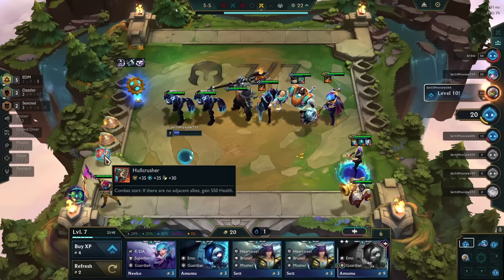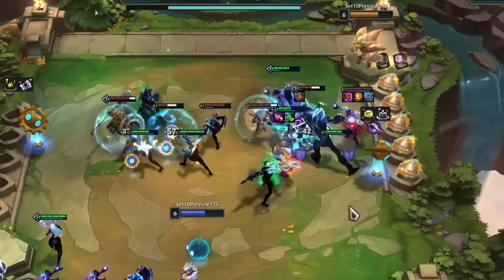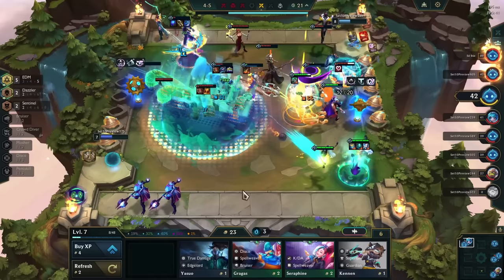On the other hand, you can make the argument that there are four possible EDM comps that you can play around. Visually, this comp is definitely not messing around. Watching your EDM units transform into Jax, leap to the highest health target, and jump back is definitely an amusing sight. Lux will likely be the best carry for EDM since she is an AP carry and a true powerhouse. Watching a free light show every single fight is also quite satisfying, especially when your opponent doesn't understand what's going on.